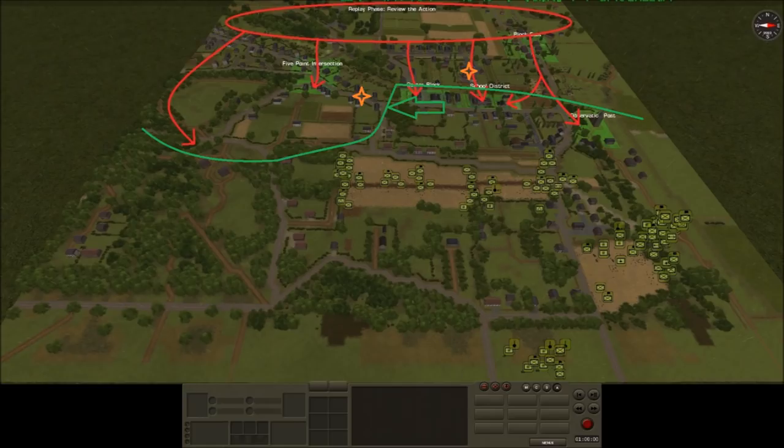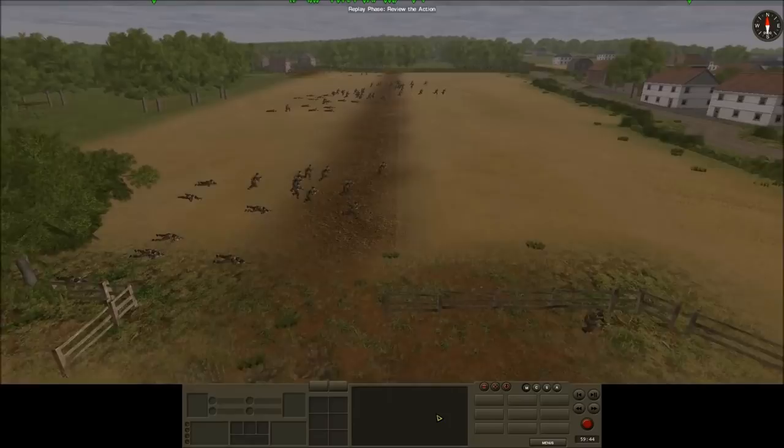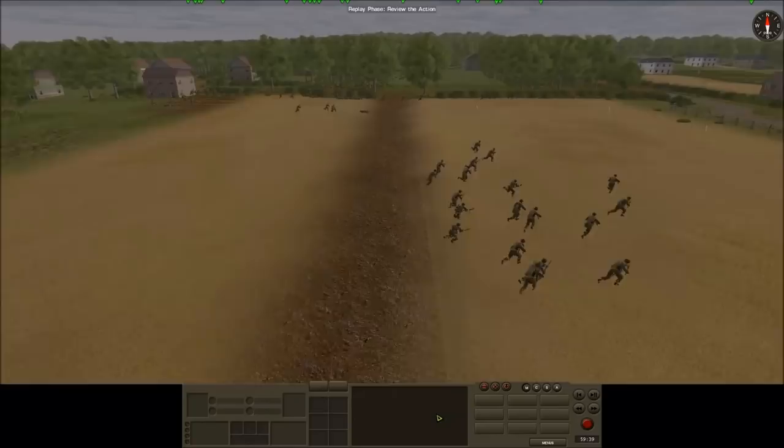The second target reference point is placed where it is because once forces are deployed the line has a salient. The time is 0900 hours; I have one hour to achieve the objectives. Conditions are light fog and rain, air temperature cool, ground wet, and wind gentle from the west.